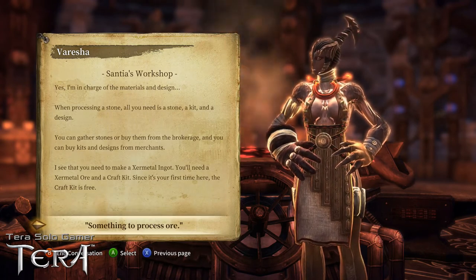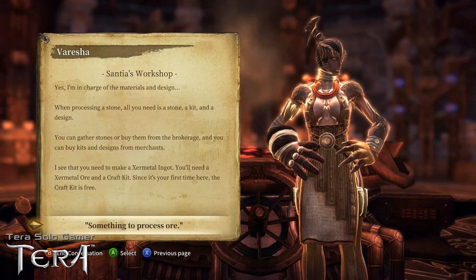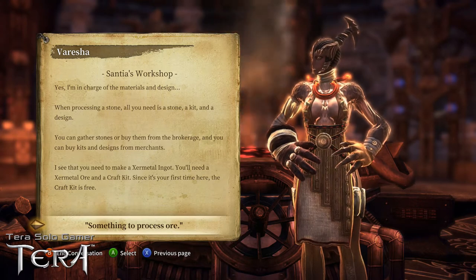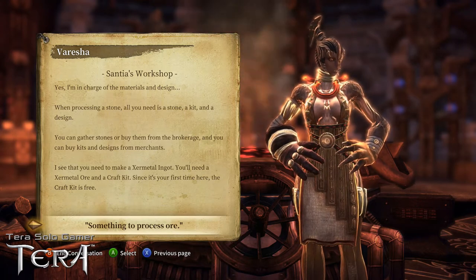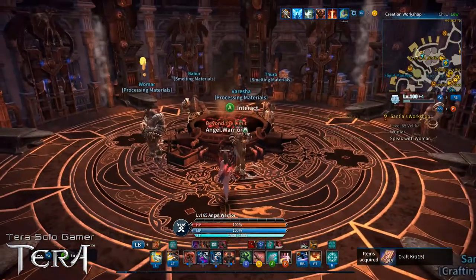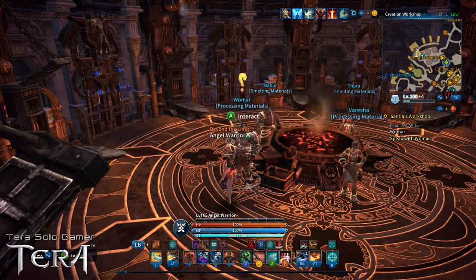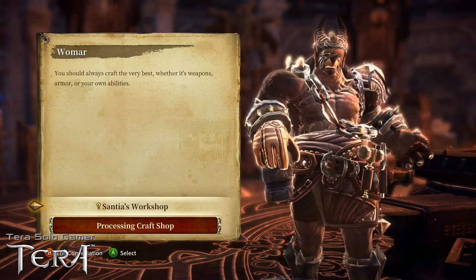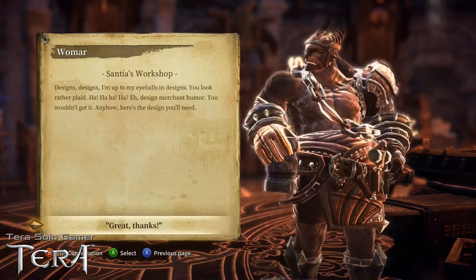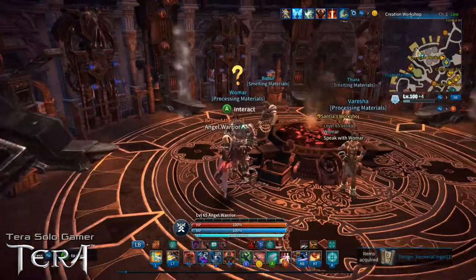Borisha explains: all you need is a stone, a craft kit, and a design. You can gather stones or buy them from the brokerage, and you can buy kits and designs from merchants. To make a Xur metal ingot you'll need Xur metal ore and a craft kit. Since it's your first time, the craft kit is free — she gives us 15 craft kits. We then walk over to Womar, and under the quest dialogue for Sentia's Workshop he gives us a design for a Xur metal ingot.